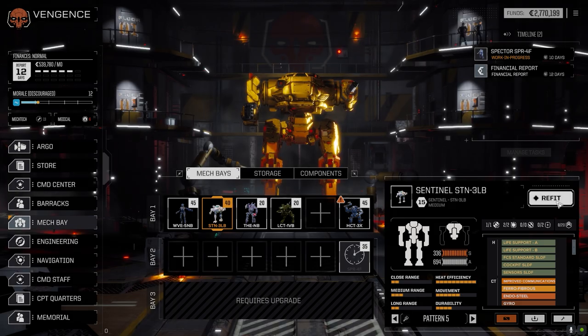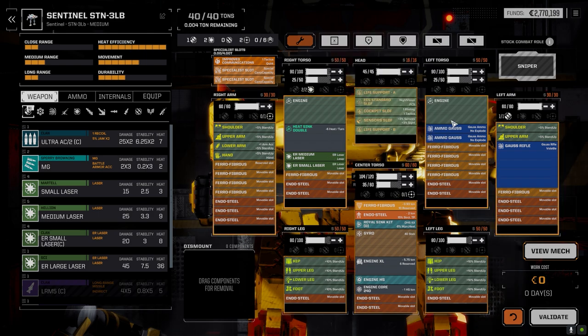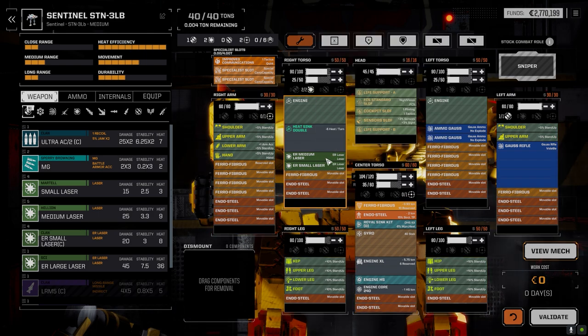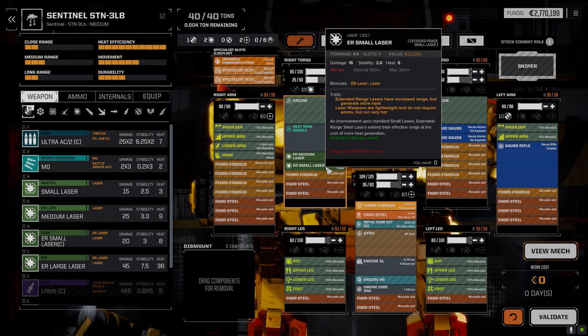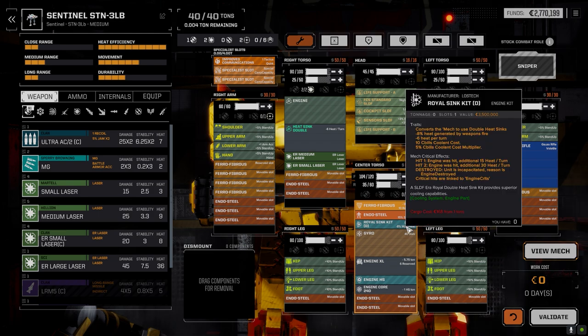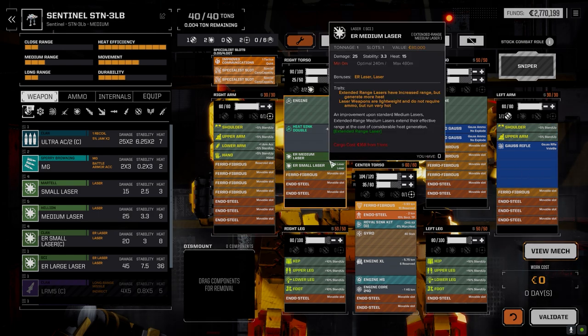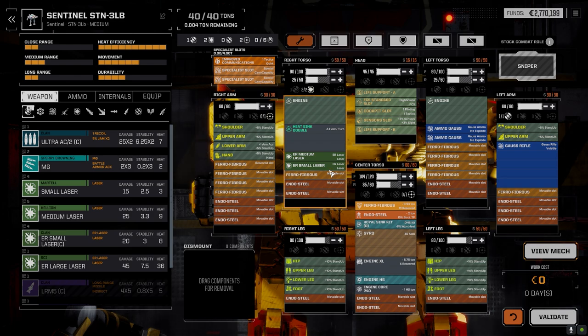The Sentinel got a little change - it has amazing heat sinking. We lost a heat sink so I replaced it, and also replaced the medium and small with an ER medium and ER small. We've got ridiculous heat sinking on this thing. There's a Royal heat sink kit giving minus eight percent weapon heat, minus six heat per turn. If we downgrade the Gauss rifle we could go with ER large lasers or a pair of PPCs.